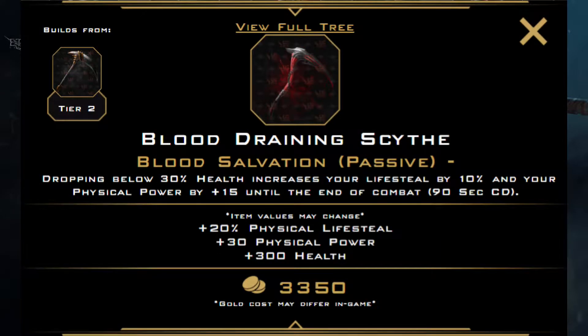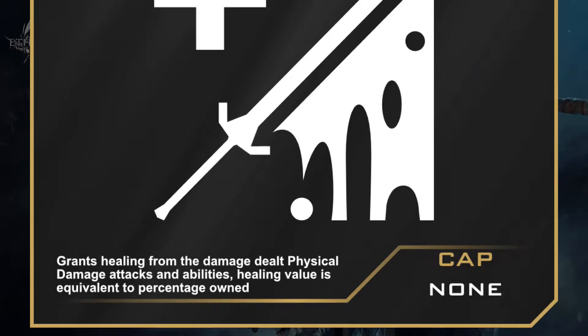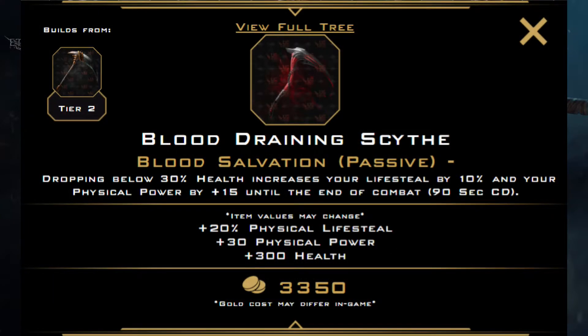Blood-rating Scythe is a great follow-up to Berserker's Shield. The Scythe gives us health and damage in addition to giving us physical lifesteal. Assuming I'm understanding this correctly and it hasn't changed, physical lifesteal applies on all physical damage sources, including abilities. So for Blood-rating Scythe, it's going to give us a lot of staying power as long as we can keep dishing out damage.